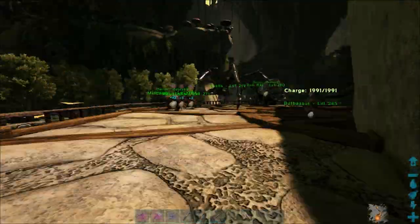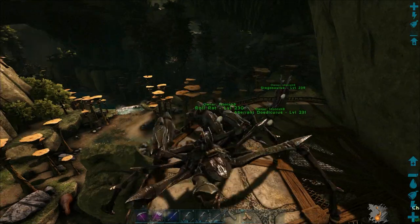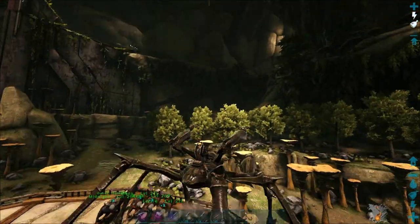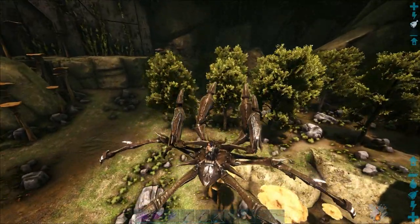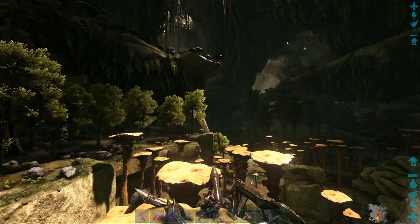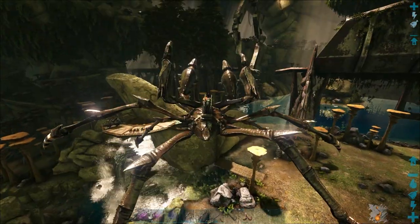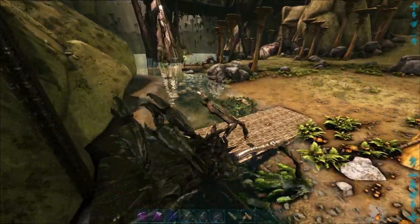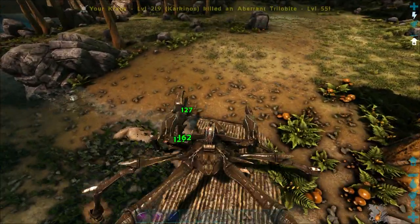We also have a really good Saddle Blueprint — I think I showed it off last episode, I might not have. But yeah, we have some pretty good setup for the next cave, which I still kinda wanna wait a bit before doing. Why am I going this way? I just realized I need to be going that way. I forgot my way around this map, apparently.